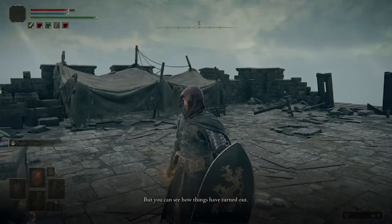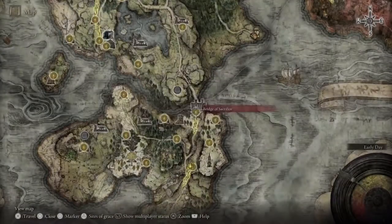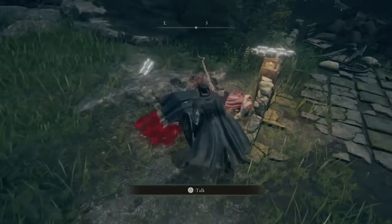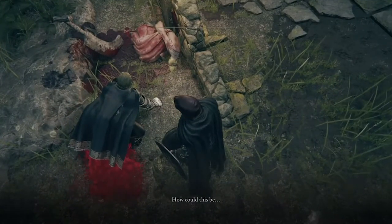Once you finish the dialogue, go back to the last Point of Grace at the Bridge of Sacrifice, return to the exact same spot, and you're going to find Edgar weeping over his daughter — you find out through the dialogue that it was his daughter who is there.